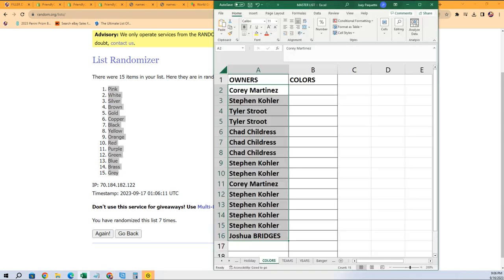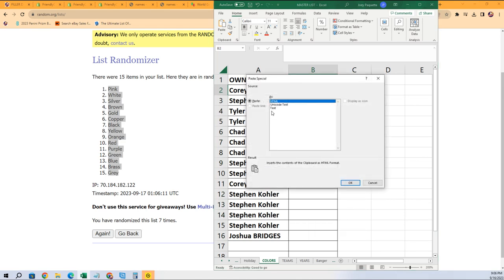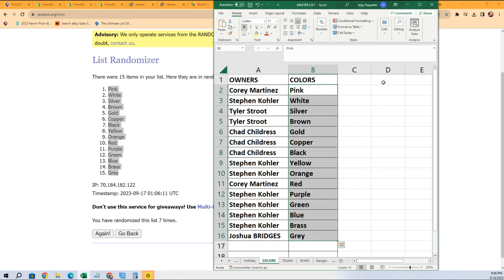There it goes — there you have it, there's our colors. Let's take a look at what we get out of the break.